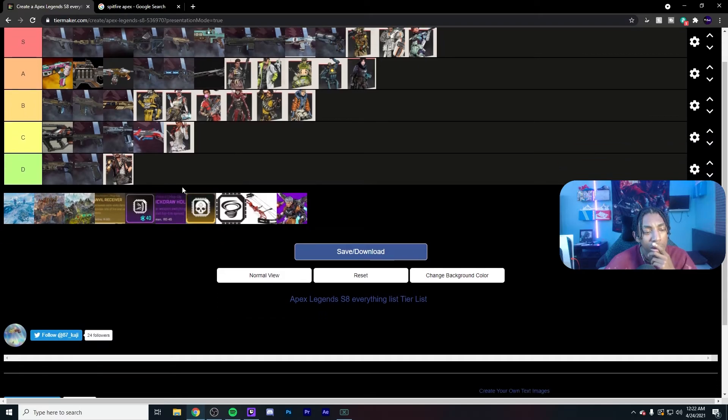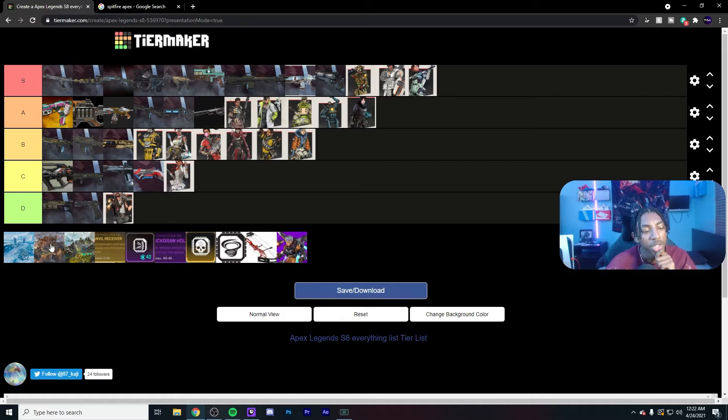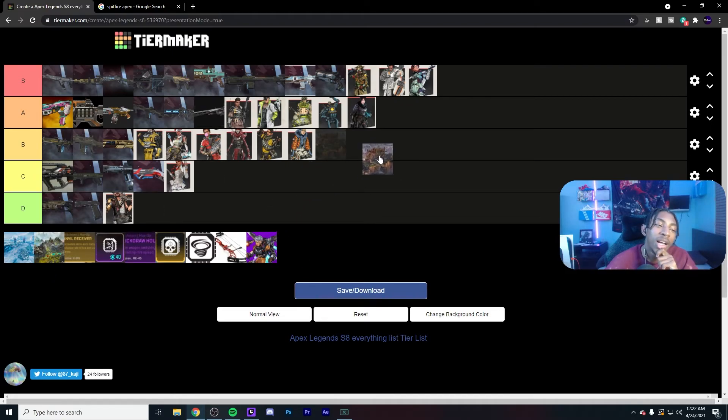Now we've got the maps. Starting with King's Canyon — I'm talking a combination of ranked and pubs, not just ranked. I have it in A tier because Apex is built to be fast-paced and hectic, and that's what King's Canyon is. When everyone was hyping this game up it was on this map, and it's the smallest map which causes more fights and more hectic moments. It does have downtime clearly, but I like it for pubs. For ranked I'd say it's B tier because of how squished it is — but it still gets way too much hate.